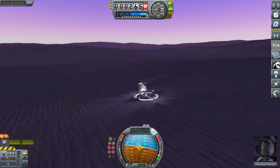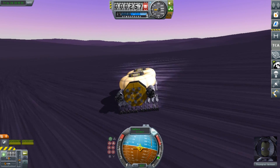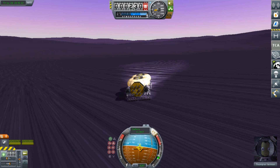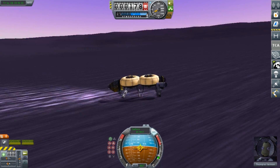Now that this base is complete, we can pack up and head out. We will be coming back at a later point to bring all of the crew over, but that is not something we are quite ready for yet. The next base we are going to be building is going to be located west of this base — we are going to be heading downhill, across a small valley, and up the next hill.